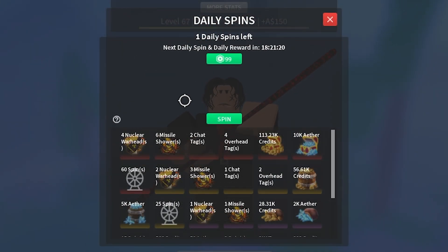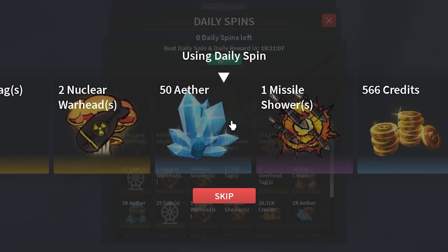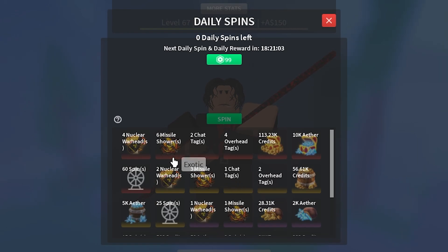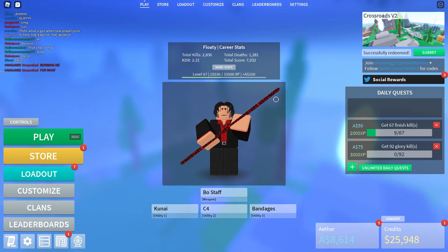All right, so this is the new daily spin I was talking about earlier. You can spin and get a bunch of random stuff — you could get nuclear warheads, missile showers, custom chat tags, all that kind of stuff. Let's go ahead and spin for our very first time. Imagine I get six nuclear warheads on my very first spin, that would be crazy. You could either spin with the daily spin or buy spins with Robux.